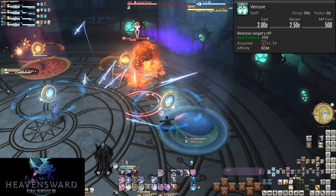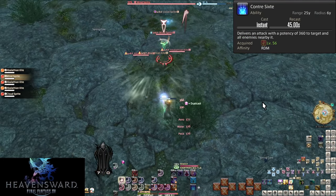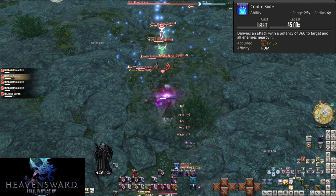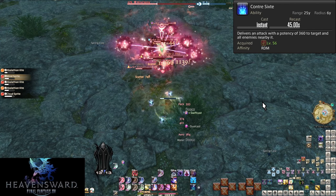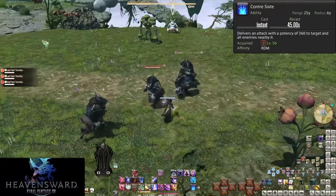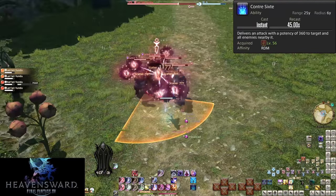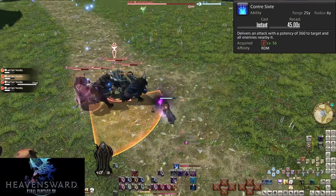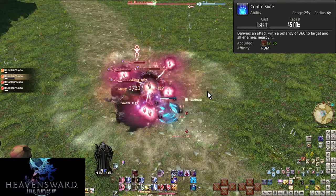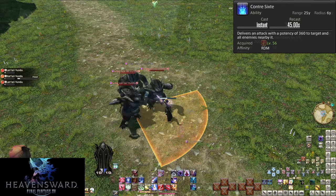Level 56: Contre Sixte. On a 45-second cooldown, this does 360 potency of damage to a target and all enemies within 6 yalms — essentially the AoE version of Fleche. It's not as strong in single target but the AoE power is nothing to sneeze at. Use it on as many enemies as you can, but don't shy away from it on single target in boss fights either.